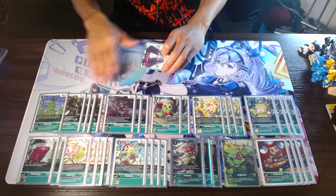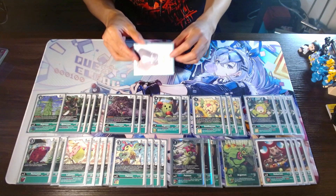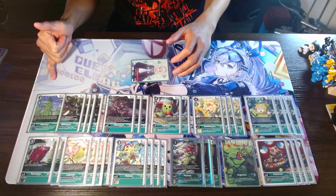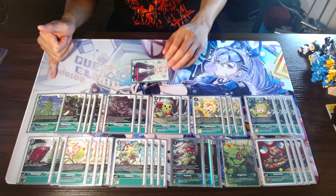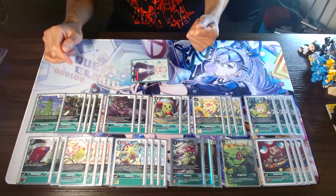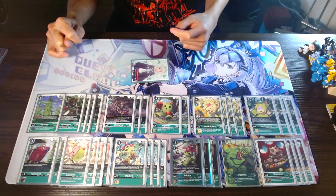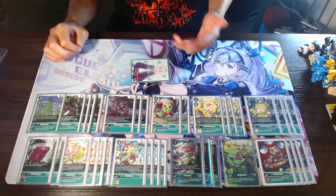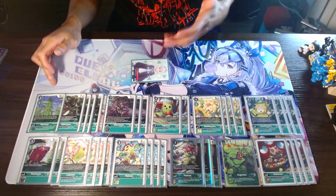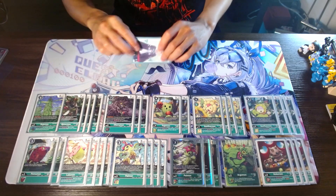To round out the level fives, we will run one Argomon, which is a Digisorb by three. So you can suspend one of your own Digimon to reduce the Digivolution cost by three. The inheritable is also not bad to help with your wide board mechanic — play out a suspended level three when attacking, and it's not once per turn. So for whatever reason, if you end up re-standing and swinging multiple times, Argomon can just keep spewing out level threes, which is pretty good in this deck.